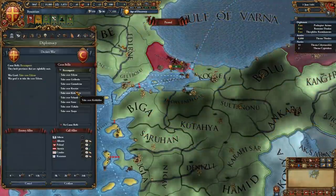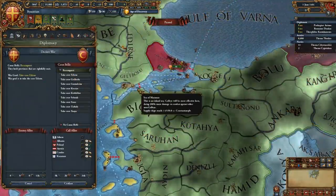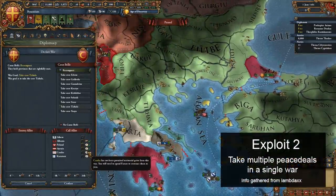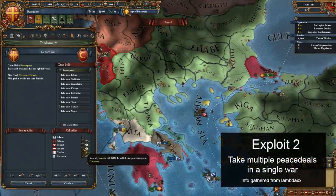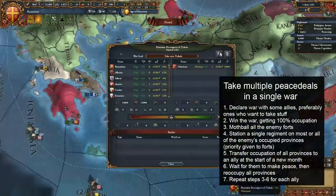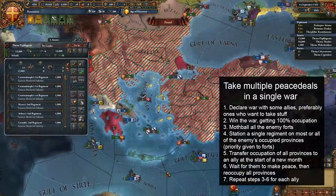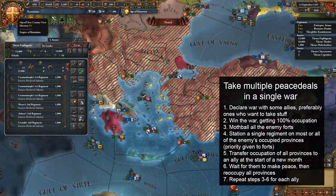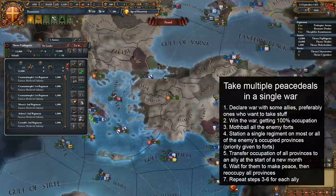This next exploit is powerful and so simple that I'm surprised it's taken this long to become known. It allows you to take multiple peace deals from an enemy, weakening them far beyond what should be possible in a single war. What you need to do is be in a war with some allies, and completely defeat the enemy, occupying all of their provinces. It's important that only you and at most a single ally control the occupations.